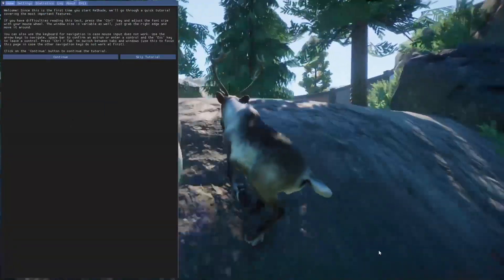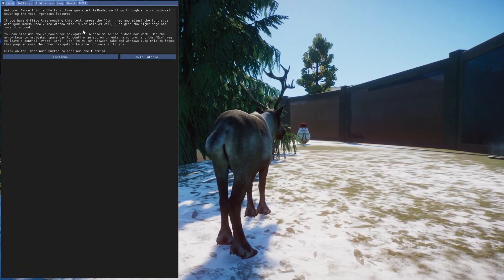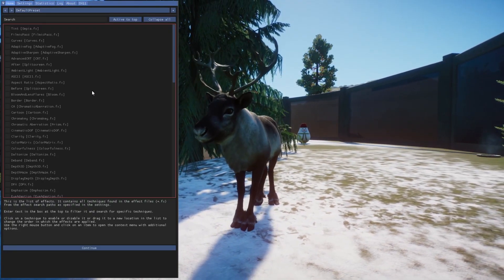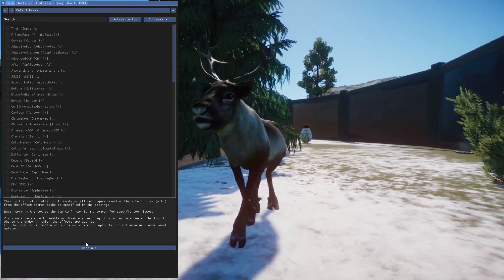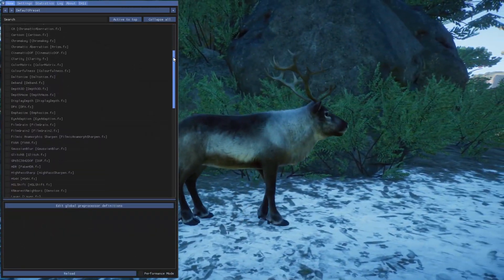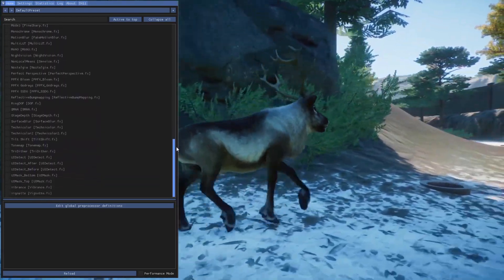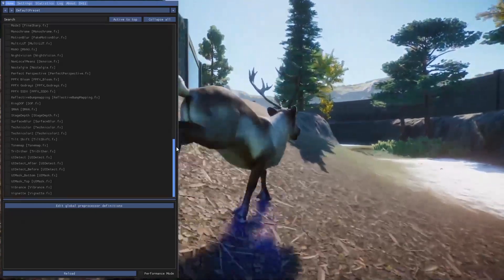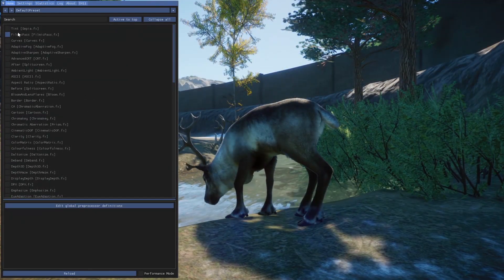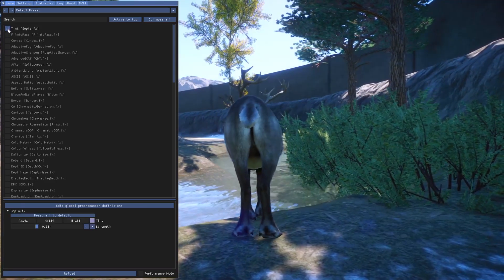Pressing Home brings up Reshade itself. I've already gone through the tutorial, but if you've never used it before, I definitely recommend clicking through it just to get a feel for how everything works. Starting off, you'll see a big long list of all these shaders that you can mess around with — there's really a lot that you can dive into and tweak.